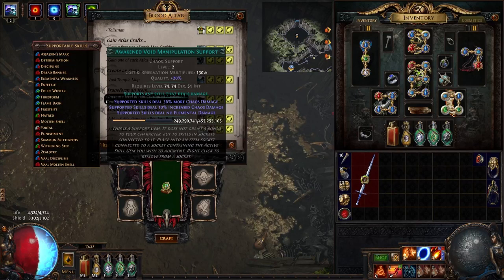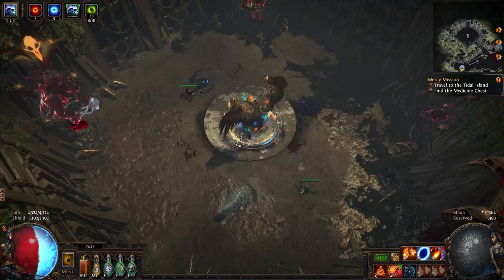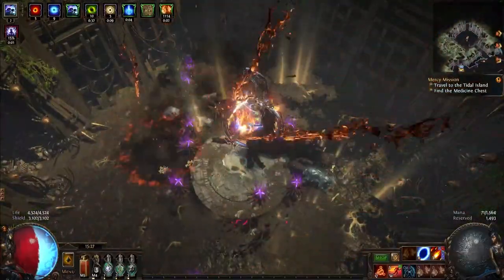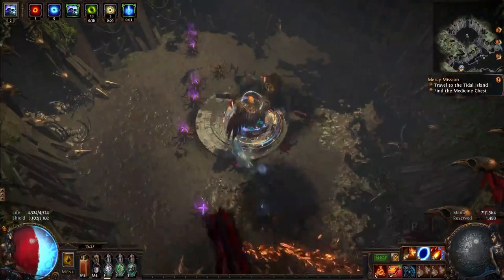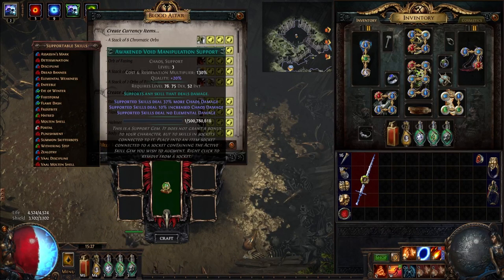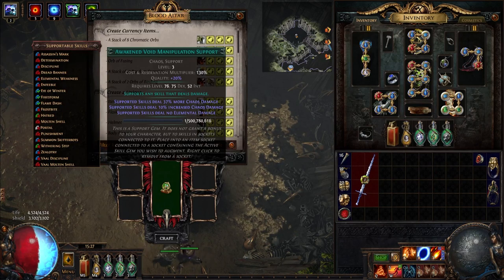It's not ideal, but I have a level 2 Awakened Void Manipulation, so I'll just increase this one. So that is worse than it says — because it says that it adds a level, but that's not true. It adds enough experience for your gem to level up. Because if it added a full level, I would be at the same experience level as a level 3 that I was at as a level 2 — number-wise, not percentage-wise. I would still have had around 100 million or so. So that is not amazing, but still useful.